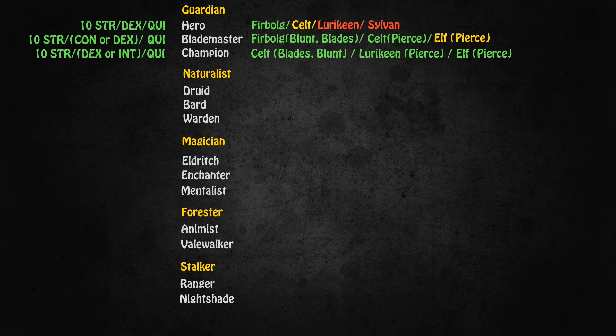For the Blademaster, the race choice depends on the weapon type you want to use. If you want to be a Bluntmaster or a Blademaster, go with a Fearbulg for the highest possible damage. If you want to be a Pierce Master, Celt is the best choice, because Pierce damage is made up of 50% Strength and 50% Dexterity. The Elf has high Dexterity and Quickness, but the Elf race has 10 points in Intellect by default — those 10 points are wasted when you become a Blademaster, making Elf slightly worse, though still viable.